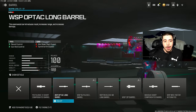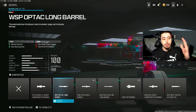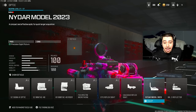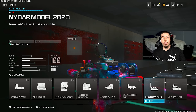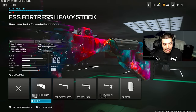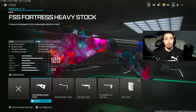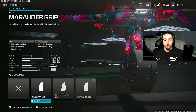My second attachment is the WSP Optic Long Barrel. With that high fire rate, the recoil is going to be all over the place, so throw this on to get better recoil control and gun kick control. My next attachment is an optic — the NIDAR model — because the iron sights aren't that great, and it works incredibly well specifically on the WSP Swarm. I then throw on the FSS Fortress Heavy Stock, increasing gun kick and recoil control once again. And my final attachment is the Marauder Grip for more gun kick control and recoil control.